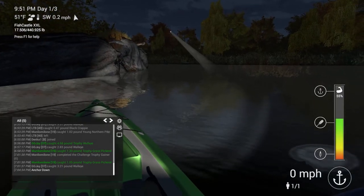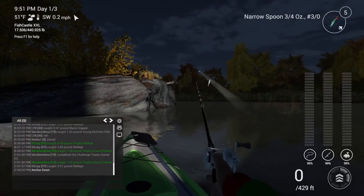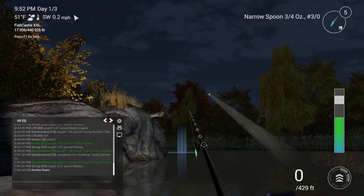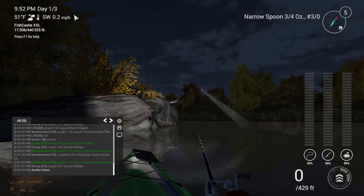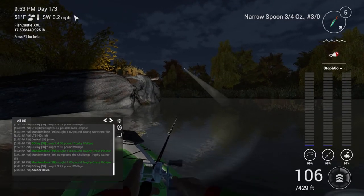We're going to drop anchor and get it in. We've got the same rod and reel set up and we're going to continue along there. Now saugers aren't that much different to the walleye in the way they react, so you'll know when you've got one.